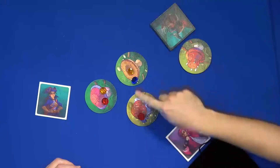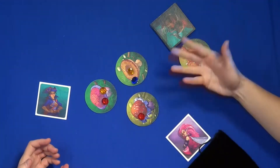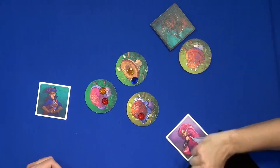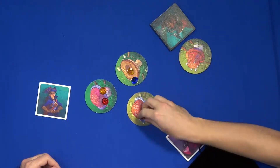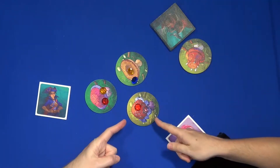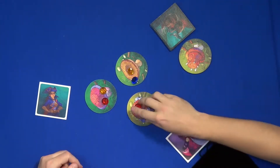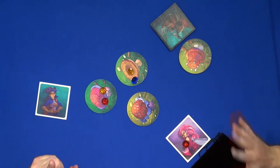The basic turn is that everybody puts their finger up and counts to three — one, two, three — then you point at one of the mushrooms. It's one fewer than the number of players. If only one player is pointing at a mushroom, they take it and put it on their character. If two players point at the same one, nobody gets anything. You have to be alone to collect.